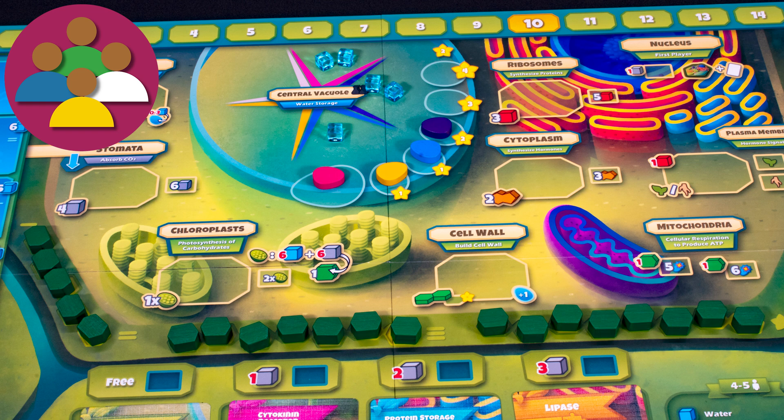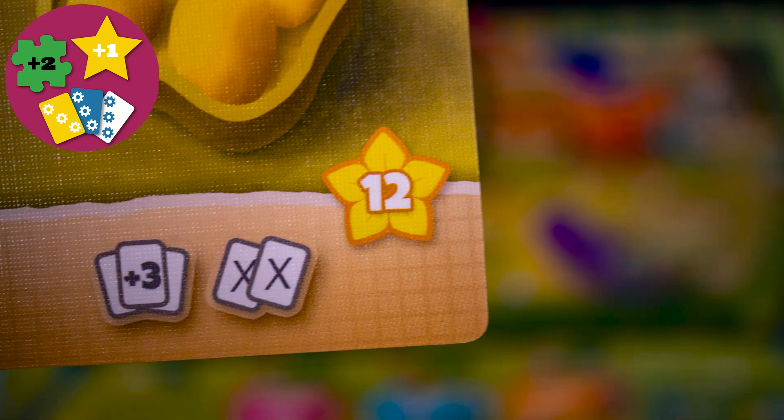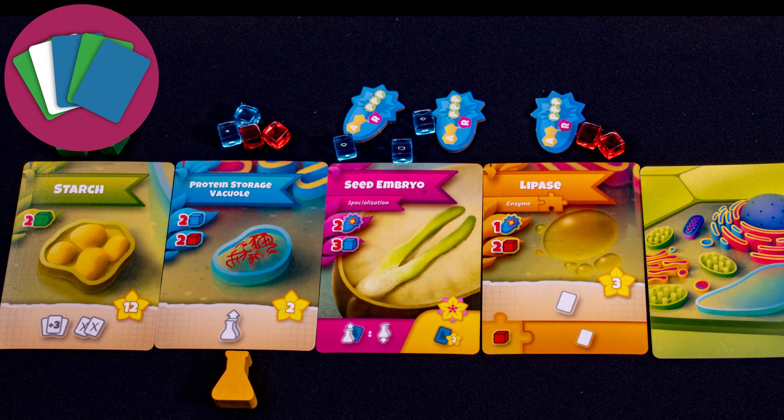When the cell wall is complete, the game will be over at the end of that turn. The winner is the player with the most growth points, which you get from many sources — just look for the gold star leaf thing. Key mechanics are worker placement and card management.